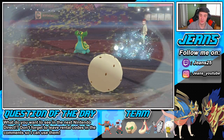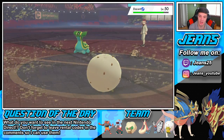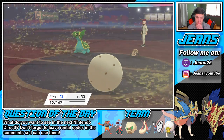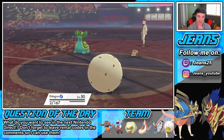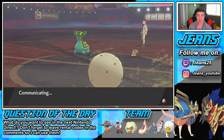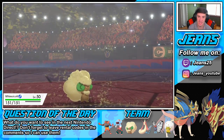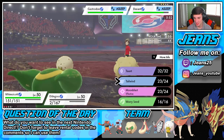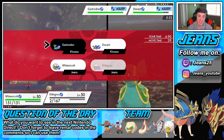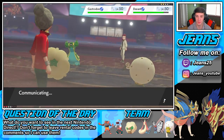The Dracovish is potentially gonna take me out, but we land the Sleep Powder! We have our Whimsicott though — do we even set up a Tailwind? Do I go Energy Ball or Leech Seed next turn? The sandstorm's going to take me out. I need a Leech Seed in order to survive, so I'm gonna go Whimsicott, get that Tailwind up, Leech Seed that Gastrodon, and hope it's asleep next turn. Let's go Tailwind!